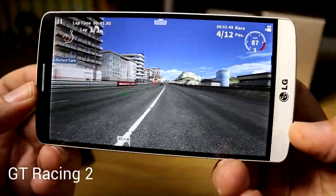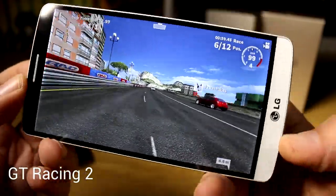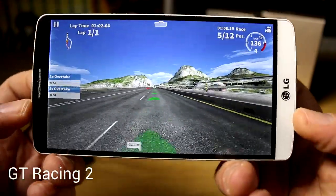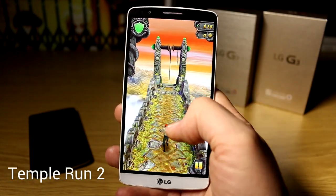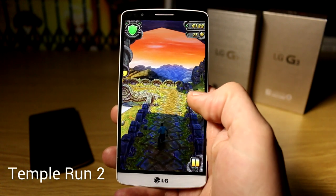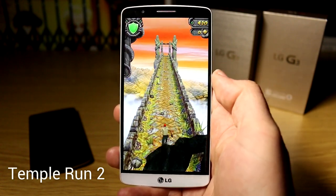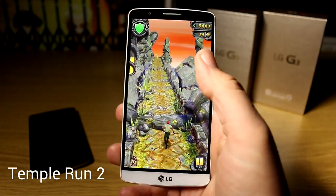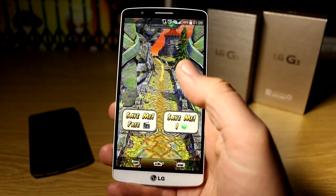I've set the settings to maximum to test how the graphics and CPU are doing. Let's move on to a classic — Temple Run 2, just for laughs. Here we have Temple Run 2 on the G3, and it's doing a nice job on this game too. The graphics are definitely no problem for this device, looking pretty stunning on the screen. You can see the Android buttons are hidden, and you can pull them up by swiping in.